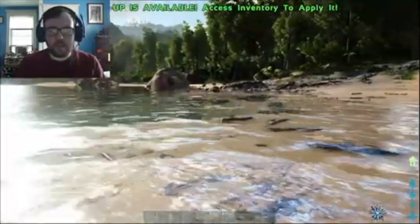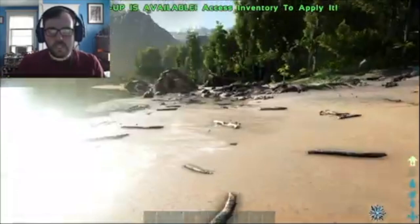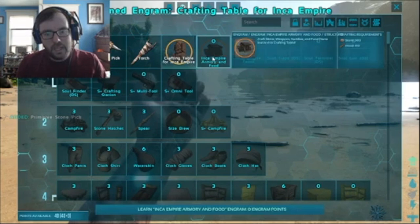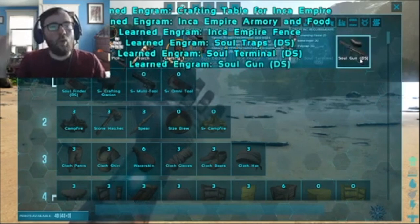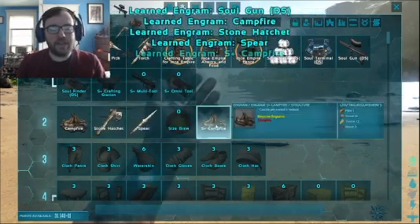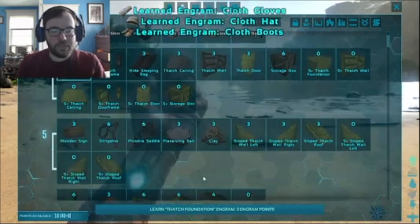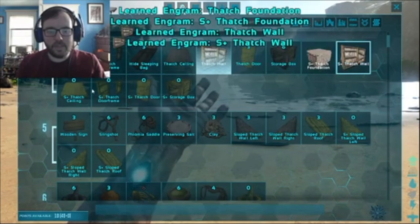So what I'm going to do is put my base over by this river here. Right here should be good. First things first, let's go ahead and get ourselves a pick — already level 6. We also have Incan stuff, Incan structures, because this is more of an Incan survival series. We're like a jungle warrior, basically trying to tame the very best. We've also got the S-Plus mod, so we can build S-Plus variants of these structures.